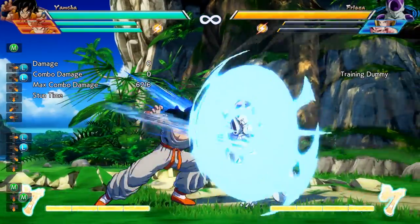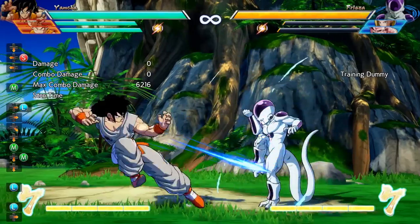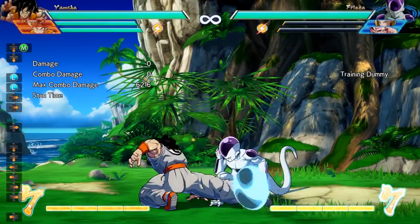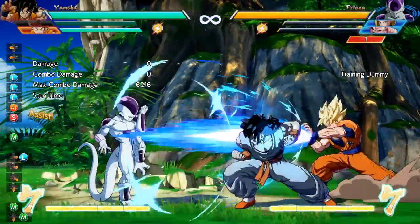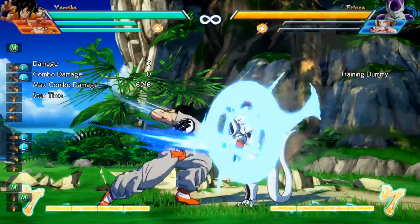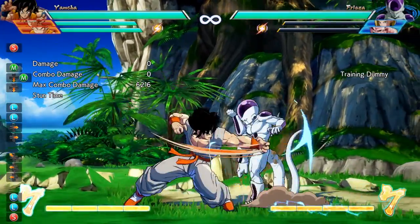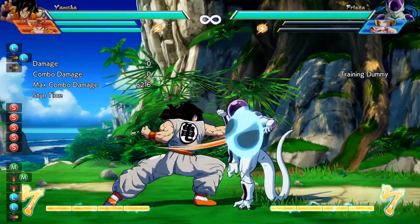Let's get into some of Yamcha's block strings. There's really only one block string I want to talk about: light light, down medium medium, into the Wolfang Fist. When I play Yamcha, I find myself staggering buttons a lot to keep the opponent on edge — am I going to call in an assist to extend my block string? Am I going to go straight into the Wolfang Fist? Or am I going to go behind them with the medium version of the Wolfang Fist? You can also keep them guessing by using Wolfang Fist's tail to back off and give them some space, or use Wolfang Fist tail and then go right back in to catch your opponent with a low.